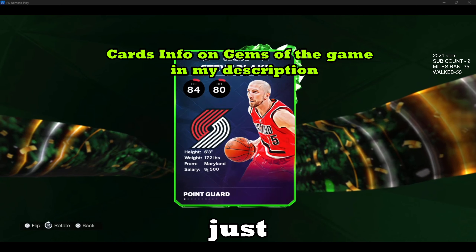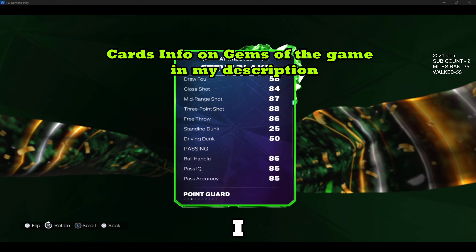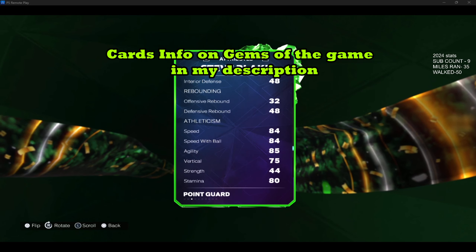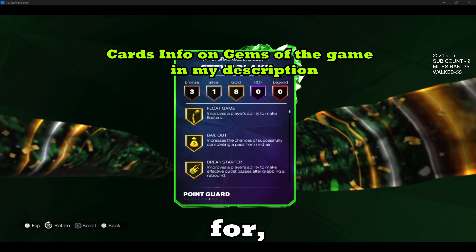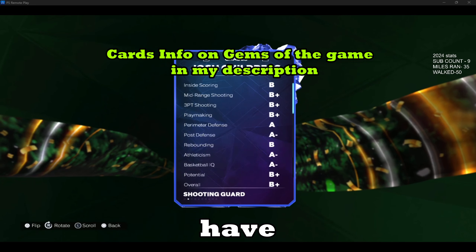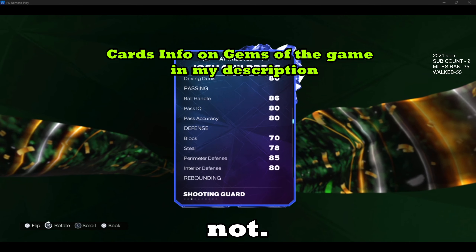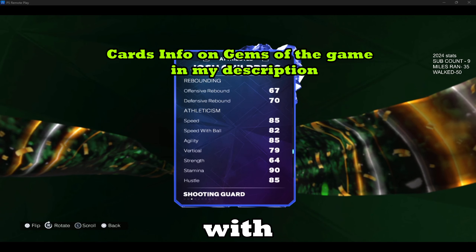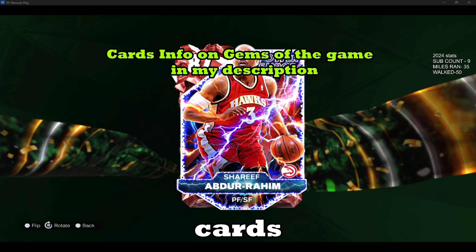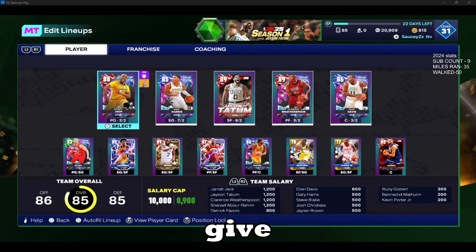This next part isn't really a tip, just more helpful information. I have made a list of some of the Gems of the Game cards I've been looking to get or currently have on my roster. I'll have it in the description showing you how much I got them for, what price range you should look for, and how much they cost on your salary team — so you know if you can make them fit and don't have to search the auction house every day like I do to find hidden gems.